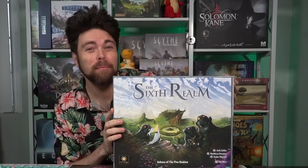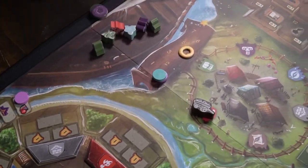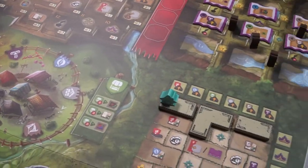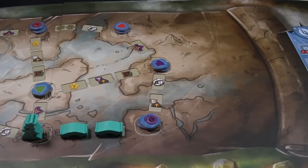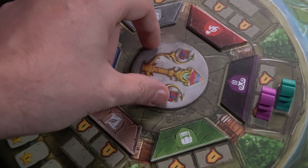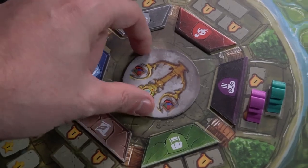Hey guys, welcome back to another Unfiltered Gamer board game review. Today's game up on the tabletop is The Sixth Realm by Final Frontier Games. This is a 1-4 player Euro board game based in the world of Merchants Cove. You'll be dealing with six guilds as you venture off into the Sixth Realm, this new slash old continent where you'll discover new things, earn the respect of the guilds, and gain the queen's favor. After three years of seven rounds each, you'll score victory points from the different guilds, and whoever has the most points is the winner.